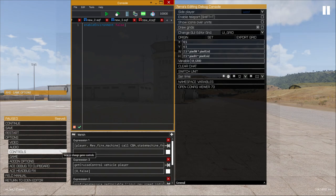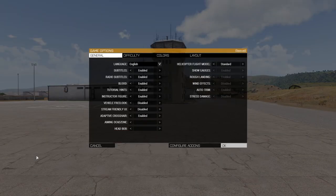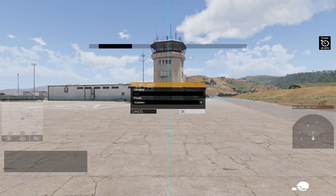You can also adjust the UI position and size in your Game Options, Layout.